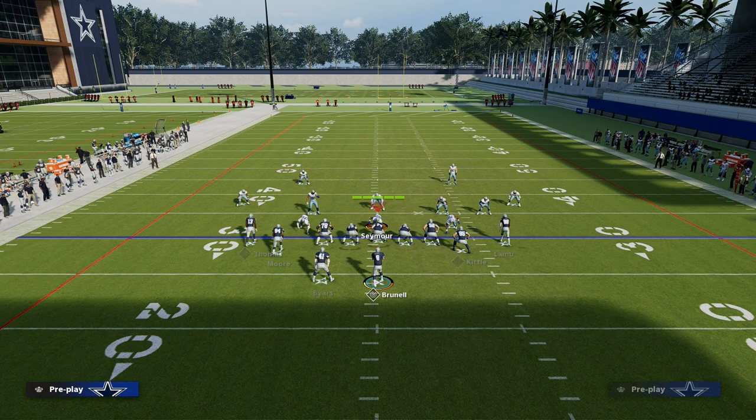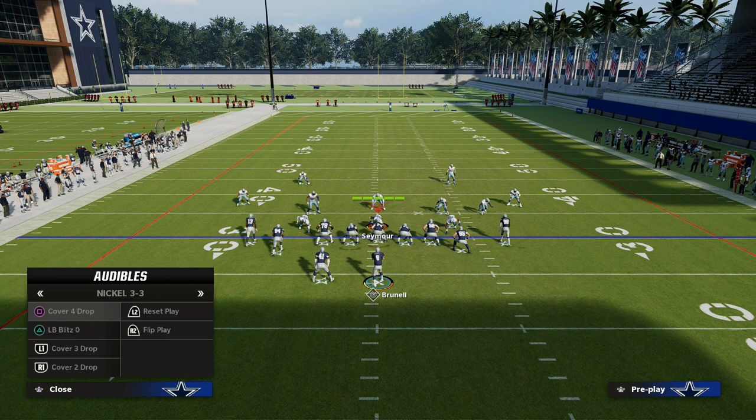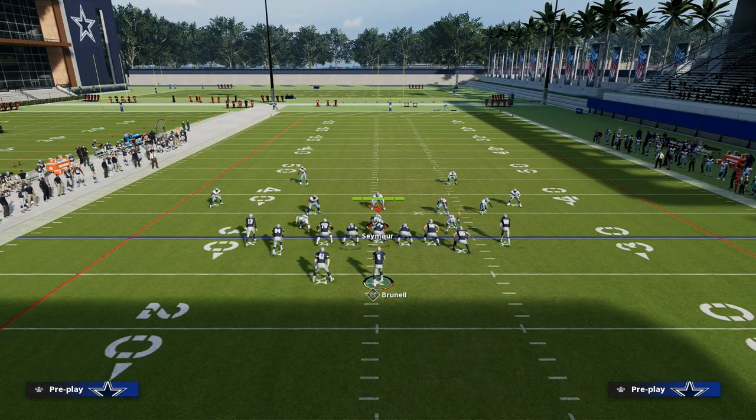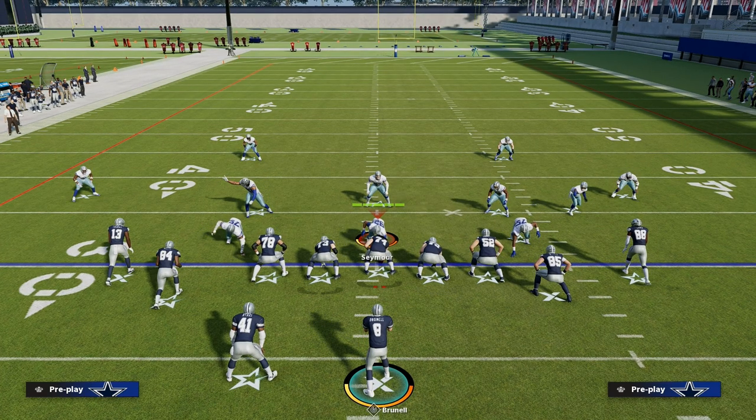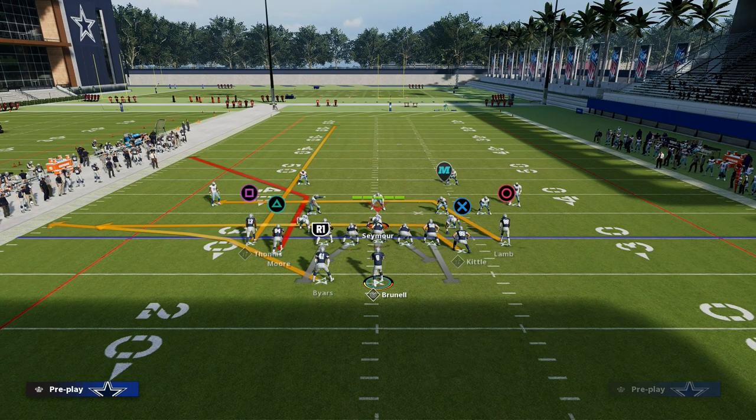Why is Tight Slots such a good concept? It's really good for zone — not bad against man, but really good for zone. So if you're getting a lot of zone, this is a concept I would recommend you run. A sail concept essentially is a deep vertical route from the outside receiver, which in this case is going to be Michael Thomas, and a corner route from the slot receiver, which in this case is going to be Herman Moore.